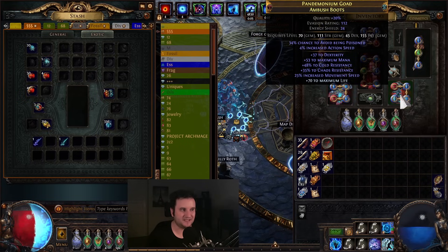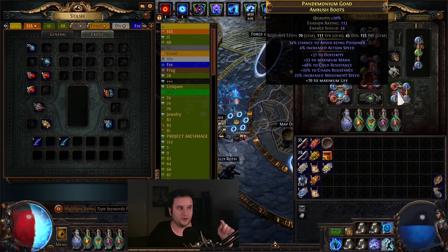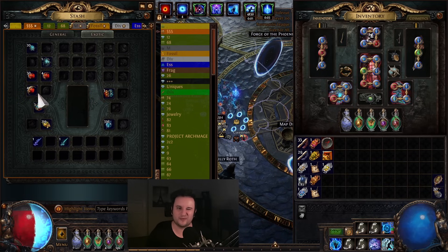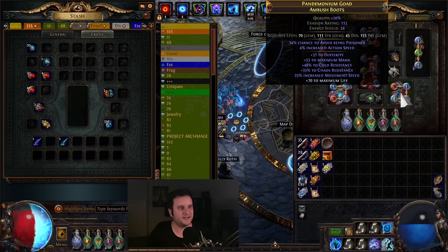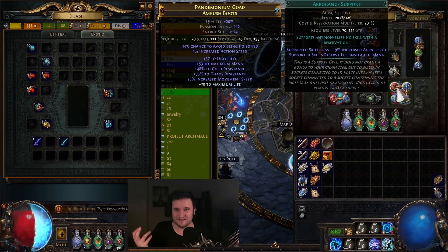I also upgraded my boots. This one just has an extra suffix — it now has Dexterity. It also has a perfect Chaos Res roll. I think I paid a Divine for this one straight up. I got the Action Speed from just Lesser Eldritch Embers — there's no real reason to roll higher. You can get 5% if you want to spam these, but they cost like 4 Chaos per and you're never going to hit it just for 1% Action Speed. Just throw on 4% and you're going to be happy. The other one, Avoid Being Poisoned — pretty much useless.